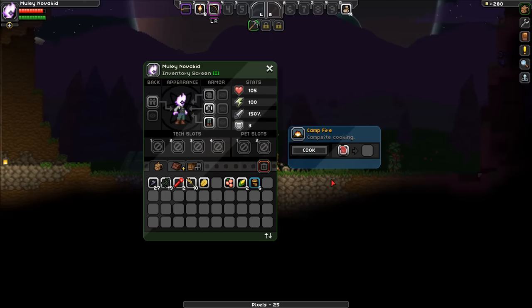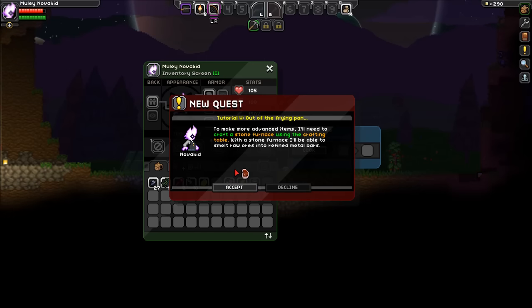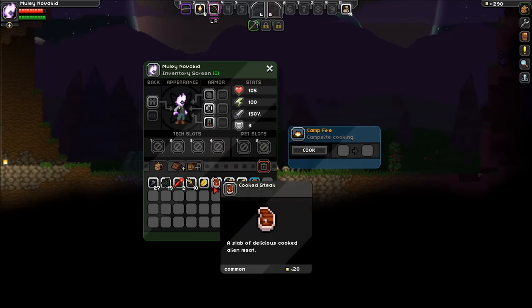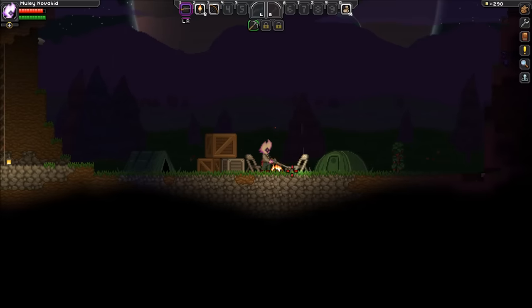Let's cook this thing. That dude didn't give me any food. Delicious. I'm sure I can cook some even tastier dishes once I find better ingredients. Maybe I should craft a hoe and find some seeds I can plant — we already have seeds. To make more advanced items I'll need to craft a stone furnace using the crafting table. With a stone furnace I'll be able to smelt raw ores into refined metal bars. Food is amazing in this game — this is your buffs. It's always good to have.